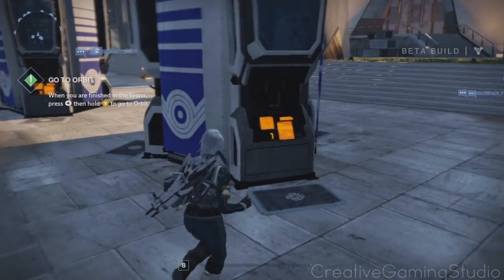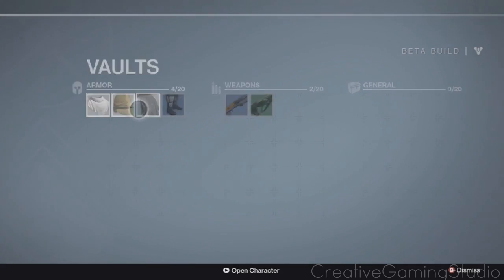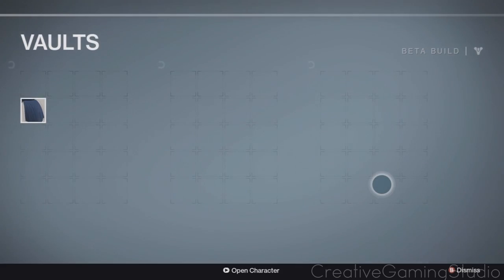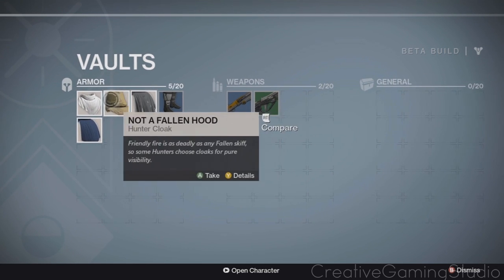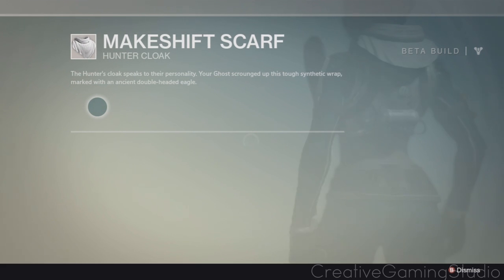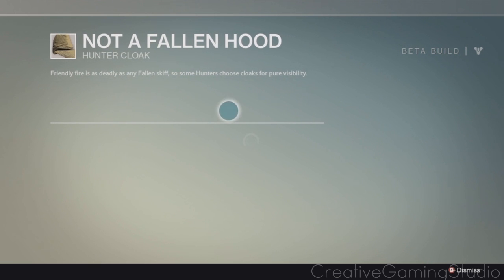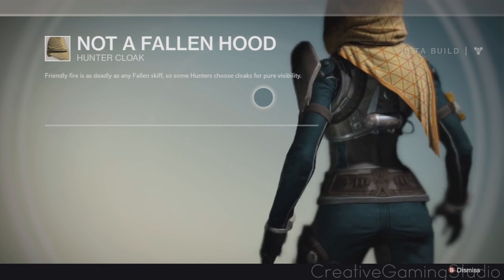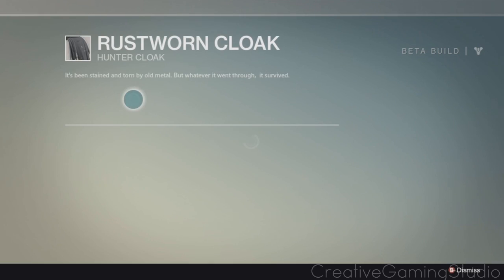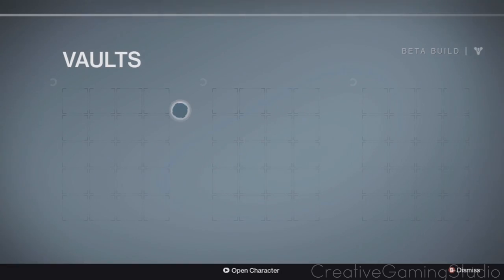The cool thing is you can store them for your other classes. So now if I make another hunter I can give it that armor. These are other cloaks I've collected — that's the scarf you start off with, this one's pretty cool, kind of ragged for that OG look.